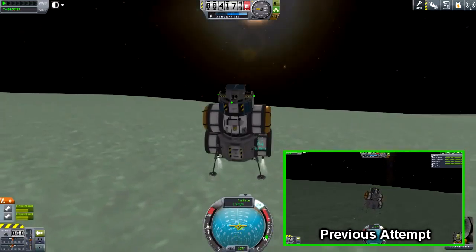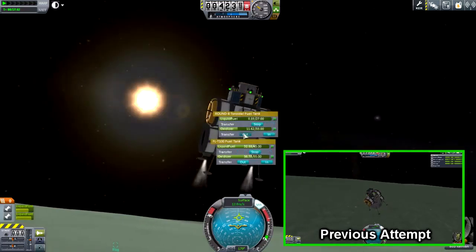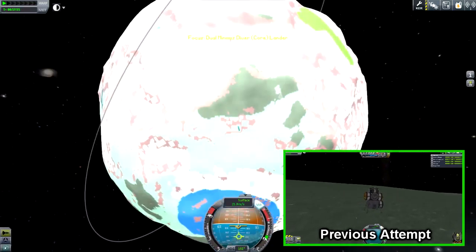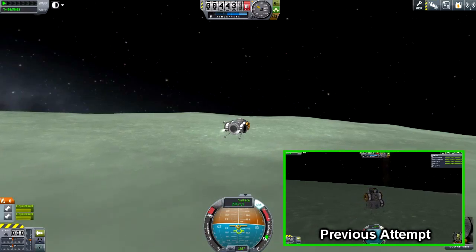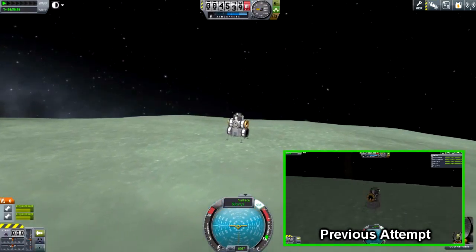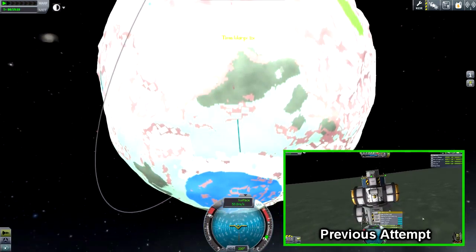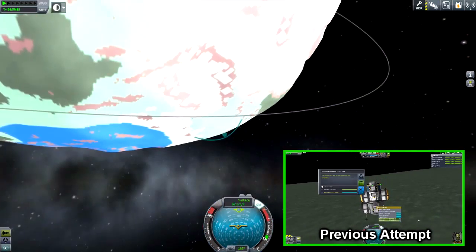So if you find yourself in a predicament that's rather odd for Minmus, you can try and use your landing legs to cushion your fall even if you're moving really fast — it's not always the best idea to just give up. On the main screen, we did actually grab the slopes science as well, and now we're actually heading to the South Pole.